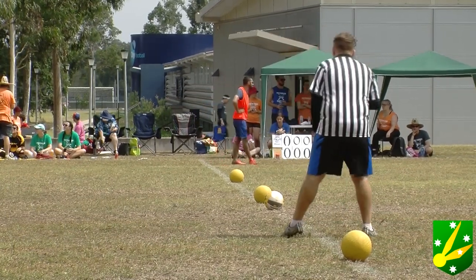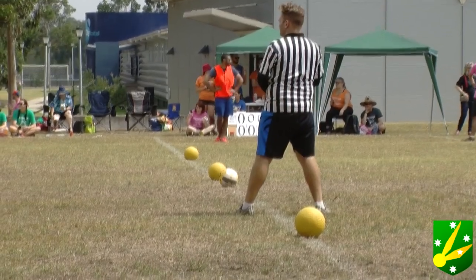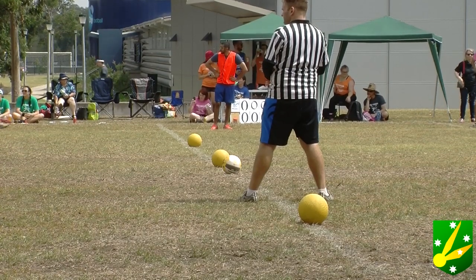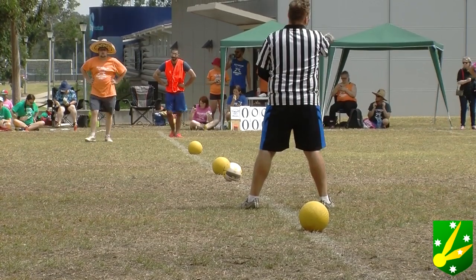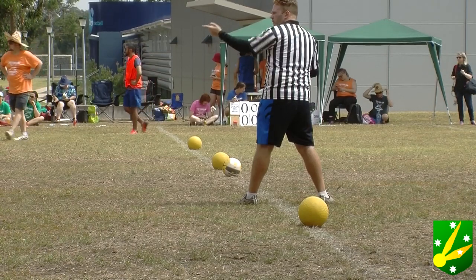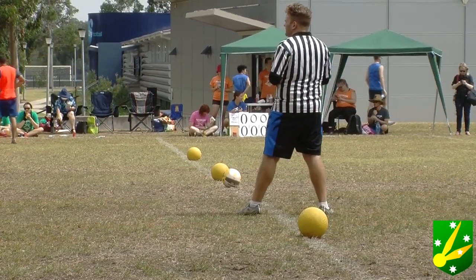We're just waiting on the Victorian Leadbeaters to take the pitch. The New South Wales Blue Tongue Wizards are already set with their starting seven. Victoria is to the left of the screen in the navy blue. New South Wales to the right in... I'd call that teal. Aqua. Somewhere in the spectrum of blues and greens — take your pick.